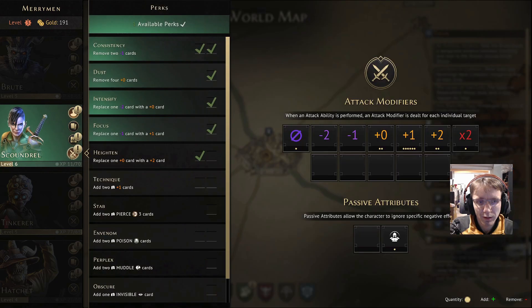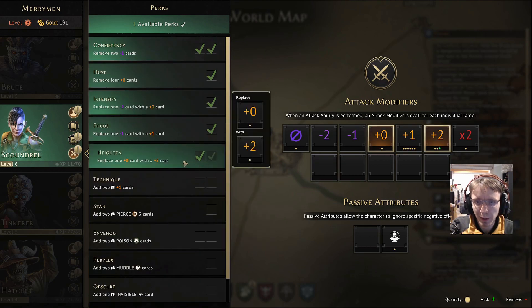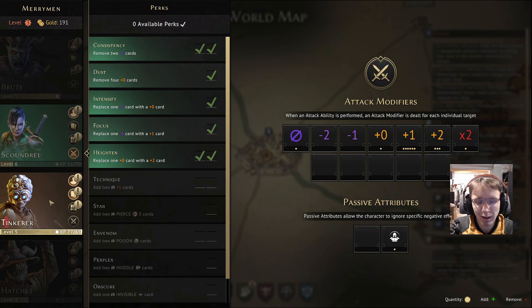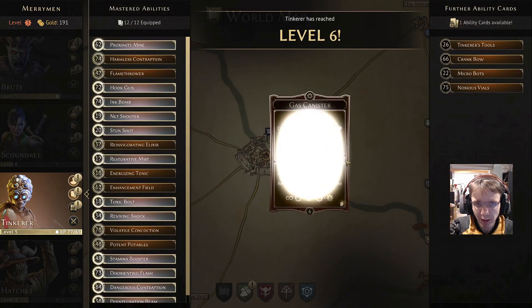We are still level three by the looks of it. Checking the perks - I think we're going to replace another naught with a two again, just upping the average roll that our deck has.